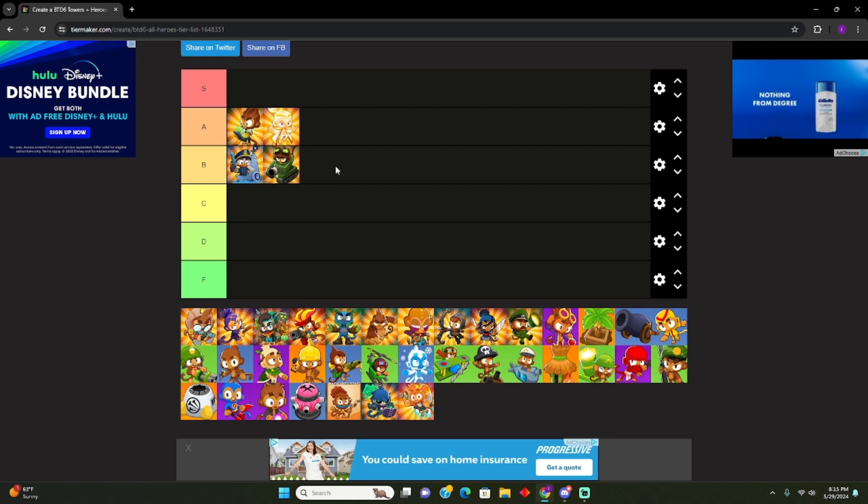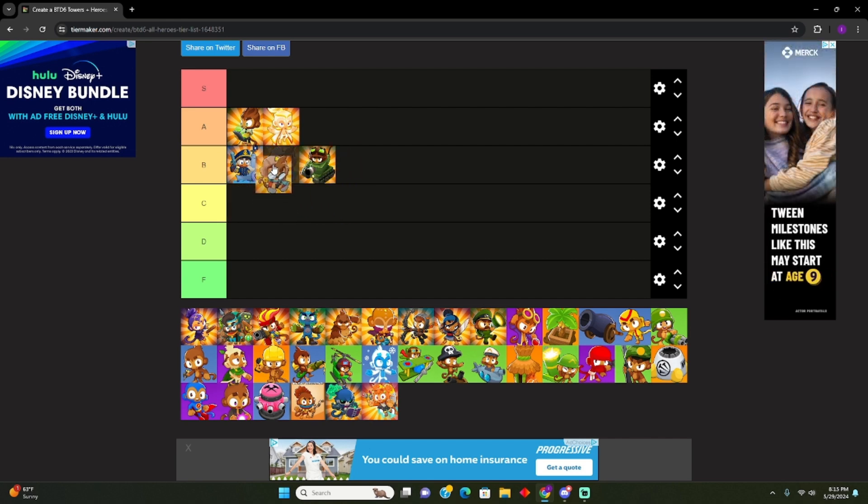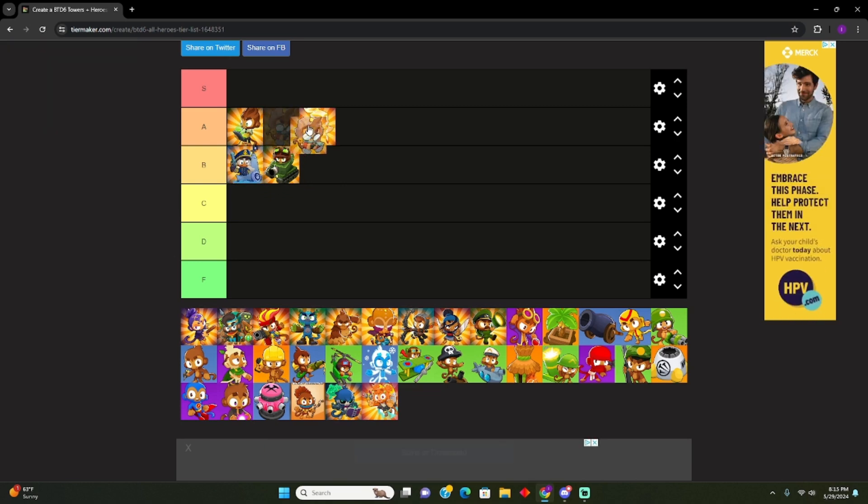ETN — this was my favorite hero when it first came out and I used it until I stopped. It's not the best and it's not the worst. You're forgetting — it gives every tower on the map camo detection, and it has a UAV air strike ability. Put it at bottom A.